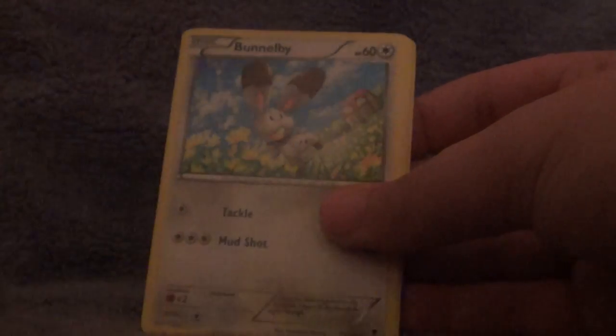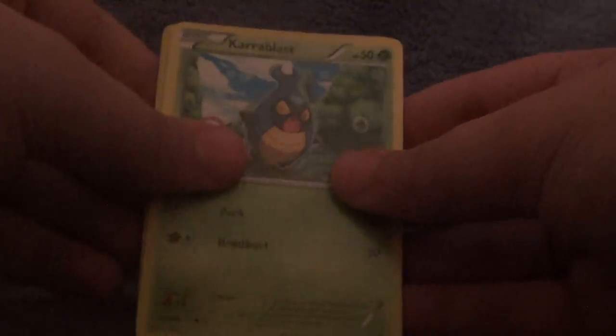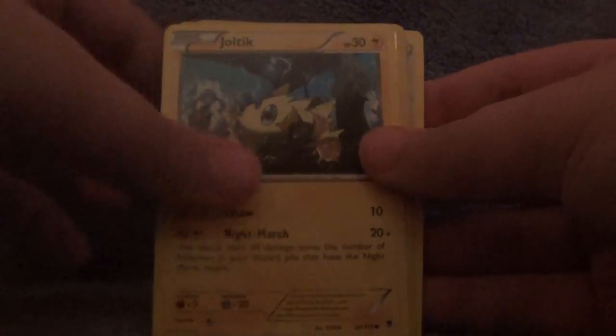Fletchinder, Mystery Energy, Az, Zubat, Bunnelby, Chansey — I thought I saw something for a second but I don't think so — Shelmet, Joltik, Reverse Gourgeist, and a Blissey. Yep, I didn't see anything.